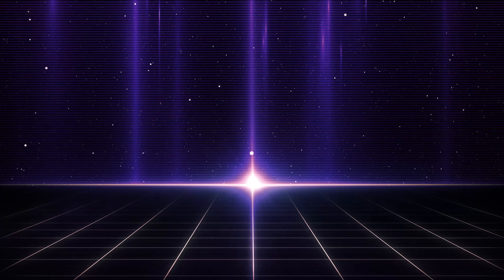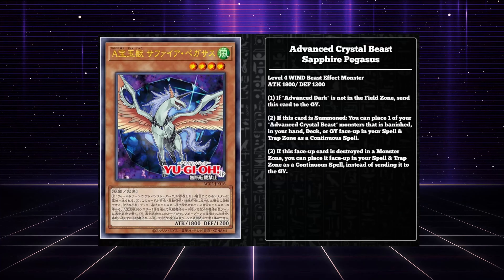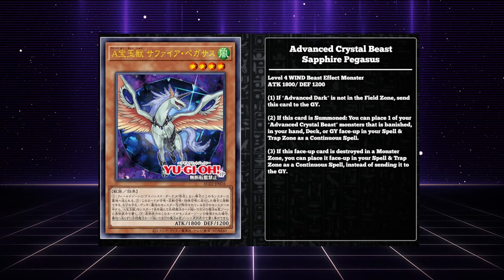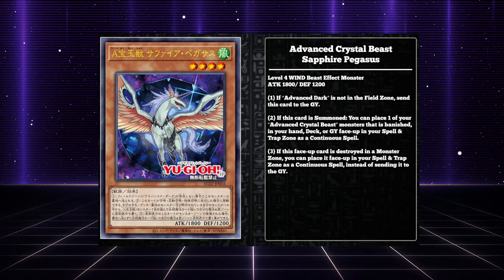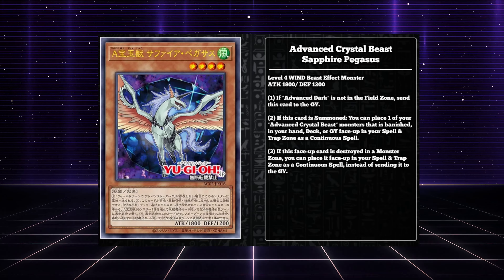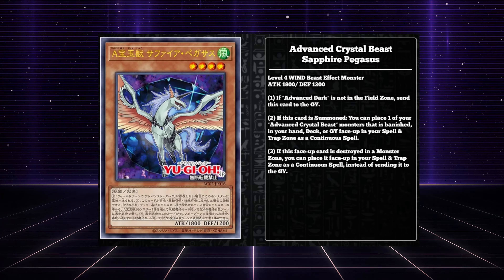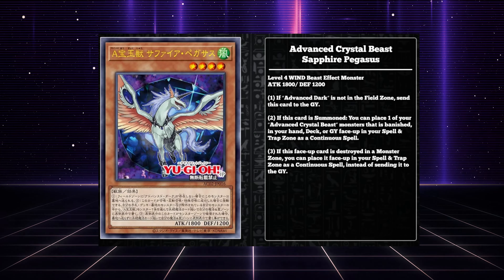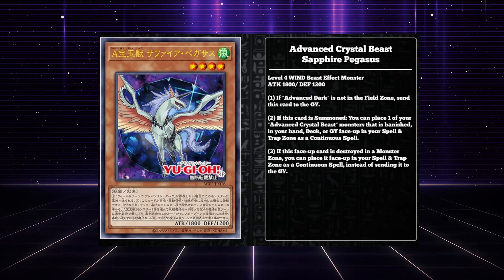Hello everybody, welcome back to the channel. Today, as mentioned before the intro, we are going to be talking about the new Advanced Crystal Beasts that will be released in Animation Chronicle. Many people are huge fans of Crystal Beasts as a whole, myself included — they are my favorite deck of all time, and I've always been sad about the fact that they've just never really been viably usable outside of casual play. So with the announcement of the structure deck coming up, plus these cards in the Battles of Legends set and the Animation Chronicle for the OCG, I was definitely pumped when I woke up and saw new Crystal Beast support, and that we were finally getting the Advanced Crystal Beasts printed.